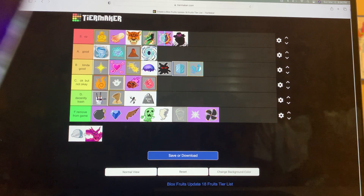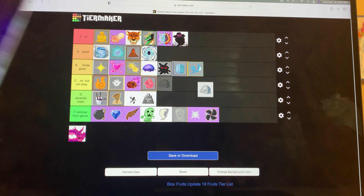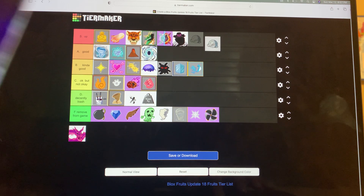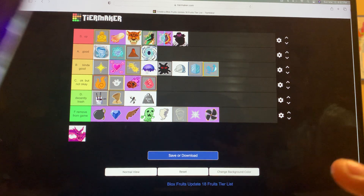Spider — I don't know why they don't have the Spider icon here; it's probably because it's recent. Spider has super long range. The PvP is not bad. The grinding sucks — the grinding really sucks on Spider. It's either a B or an A. I'm going to put it ahead of Phoenix, actually ahead of Ice — it's that good.